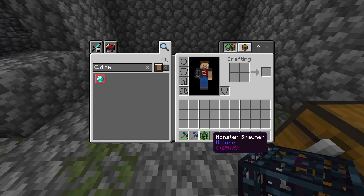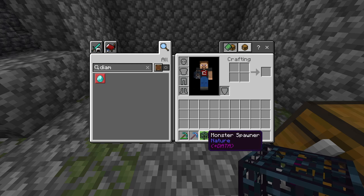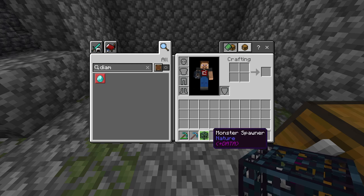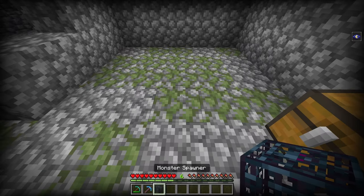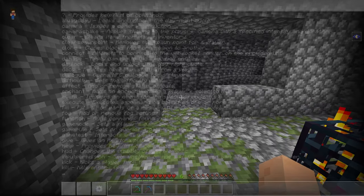I wish it would show what spawner type it is in the inventory, because if you have a bunch of these it doesn't tell you if it's a Zombie, Skeleton, or anything like that. I think that's a feature Microsoft will probably add in the future — I don't think it's necessarily the developer's fault. But that is pretty much the spawner.